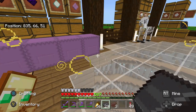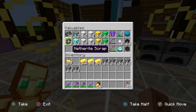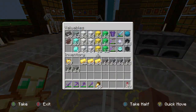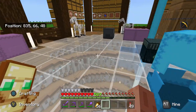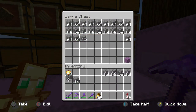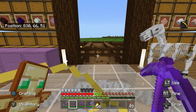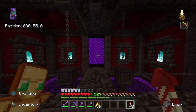I could turn this into netherite blocks and check some more off the checklist, but I'm just going to store it all in my valuable shulker for now. I've got 36 ingots and 3 scrap - still a long way to go. I think I've only got about six netherite blocks in the storage room. I might have to spend an entire episode just in the Nether getting ancient debris, otherwise it's going to take about two years to get a full stack of netherite blocks.